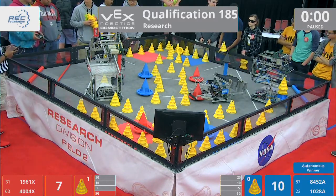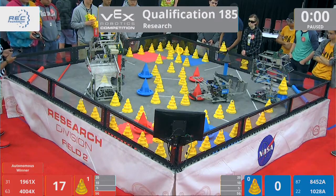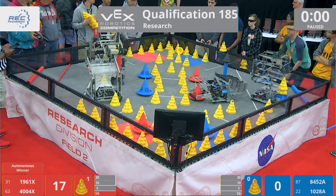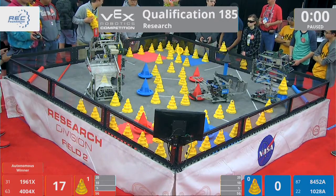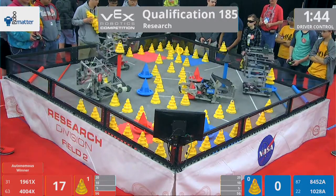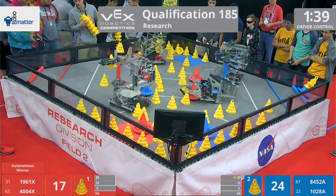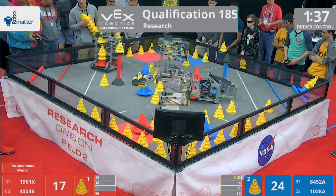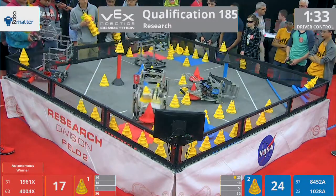Red is the autonomous winner here in match number 185. We're going to begin in 3, 2, 1, go. All right, now here in 185, the red alliance has got 1961X — that's the Eagle Bots out of Cumming, Georgia — teamed up with 4004 Xtreme, coming from Apache, Oklahoma.